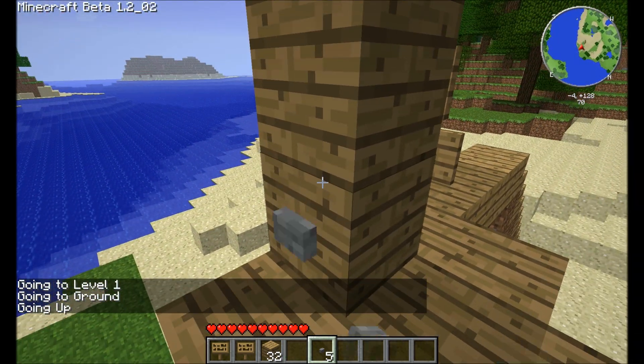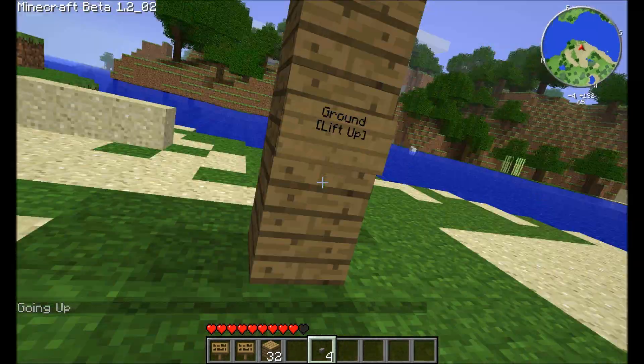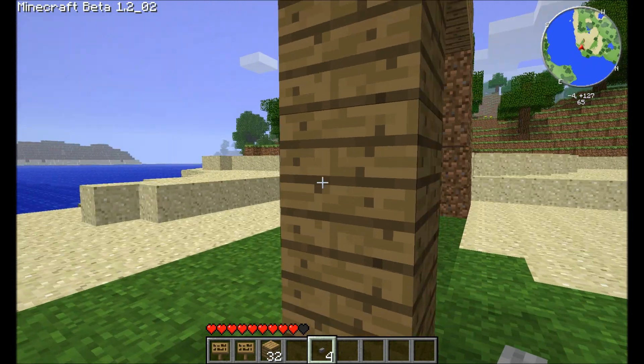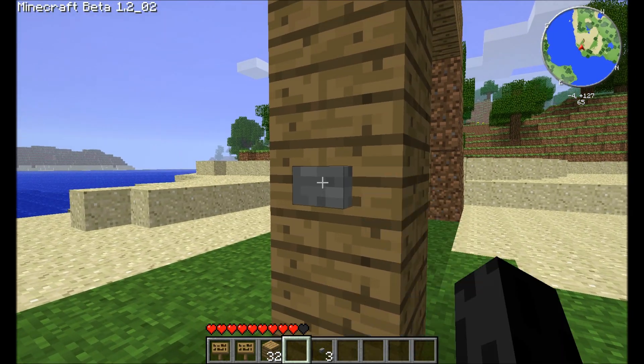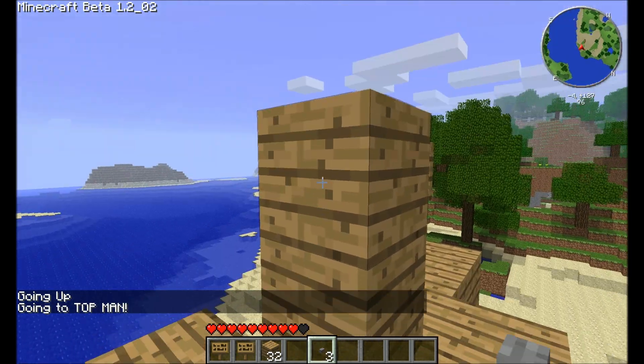A new feature as of version 0.5 is we can throw buttons on the backsides of signs and use the buttons to go up. You must right-click the button, not left-click.